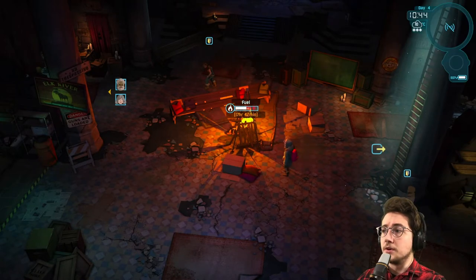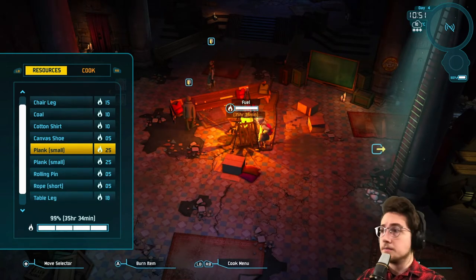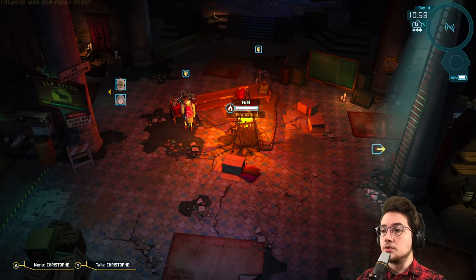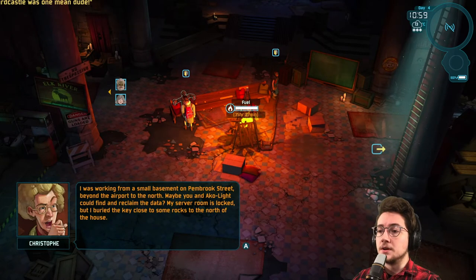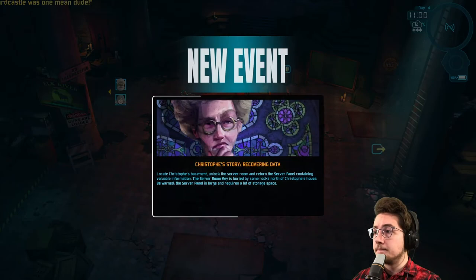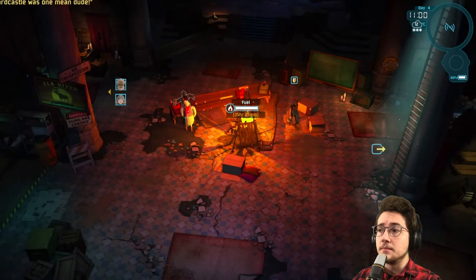So this fuel is at 17 hours and it's only like halfway full — so I'm assuming it can go up to 36 hours rather than 24. Upgrading to the small furnace added 12 hours onto our fuel timer. Let's talk to Kristoff. He says prior to the asteroid he had a lot of data stored on BirdTech Dynamics BD program, data that would be beneficial to us right now. If he could access the information he could make further improvements to Echolite's firmware. He was working from a small basement on Pembroke Street beyond the airport to the north. Maybe we and Echolite could find and reclaim the data. His server room is locked but he buried the key close to some rocks to the north of the house. He warns us: bring back his server panel but it's big and will take up most of our inventory space, so plan accordingly.